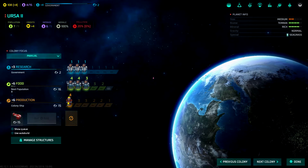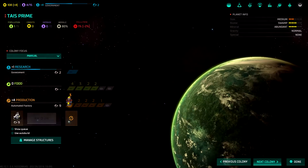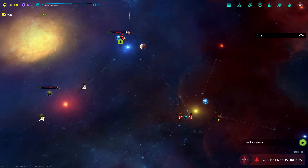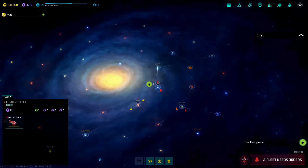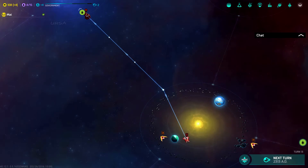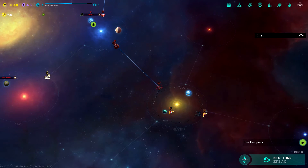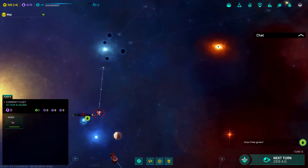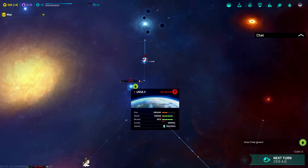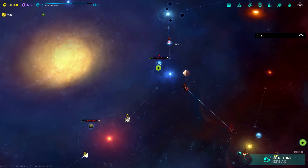I'll start producing another colony ship with one guy on production and three on research - government research will complete in two turns. They're basically only worth one research point each so it'll take a little while. That's okay - it's going to unlock research labs. Put them back to production to build a research lab right away, then you'll get an extra two research points per turn. If you can afford to buy one outright on your other colonized planet, you'd be getting four research points a turn without spending any population. Sounds like a winning plan.